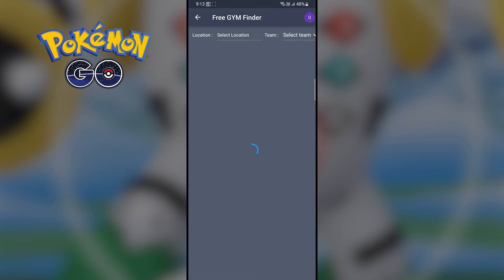Then select Free Gym, now select Location to United States, and Team to Neutral.